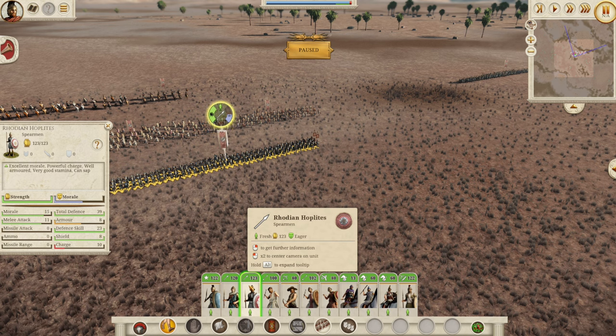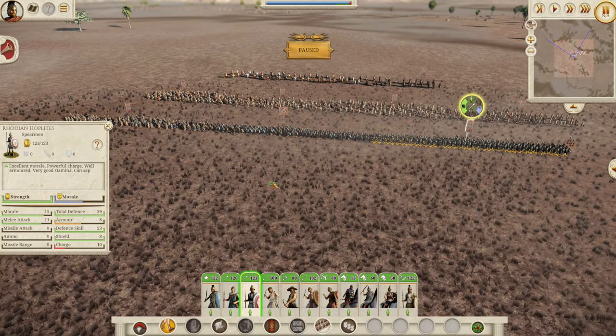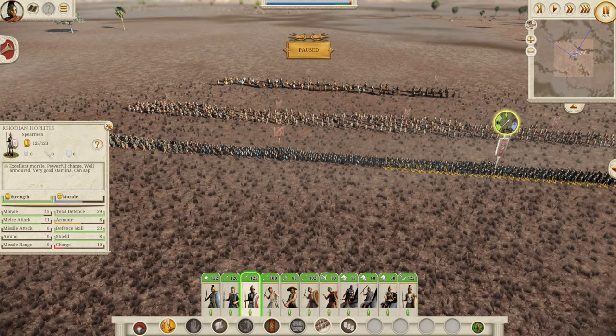However, nearby in Caria just across the water, if you attack the Ptolemies then Carian light and heavy infantry are both very good AOR options — so don't worry about heavy infantry too much. If you go to the Peloponnese, you can get Peloponnesian hoplites and possibly Peloponnesian phalangites as AOR there as well, giving you access to more heavy units.